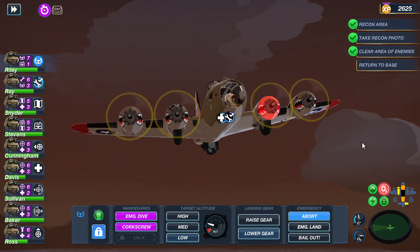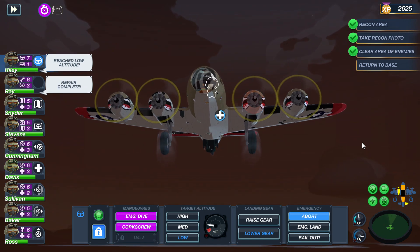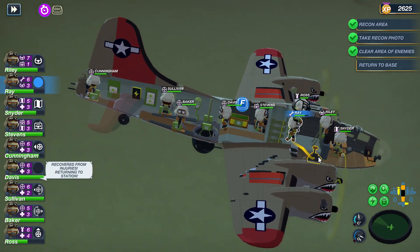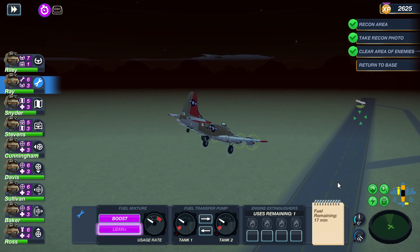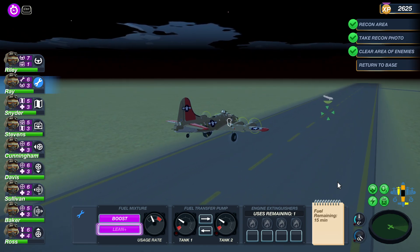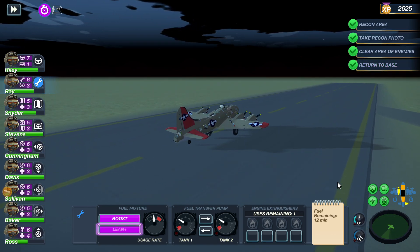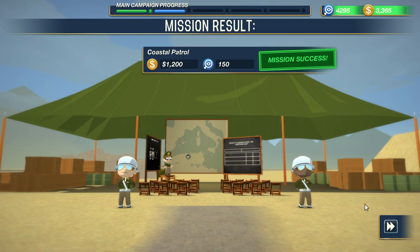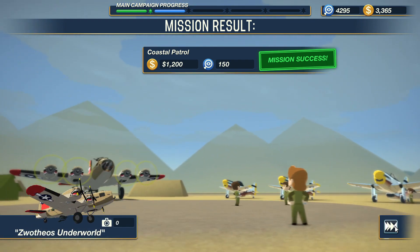I need to lower the landing gear here. There we go. Nothing else I can repair. Okay, well that mission went really well — didn't lose a single person, got all the objectives complete. Now I can probably do something harder, or a little bit harder at least. The ace escaped, but whatever. Really hard to get him anyway.